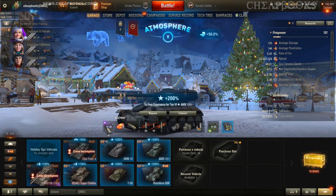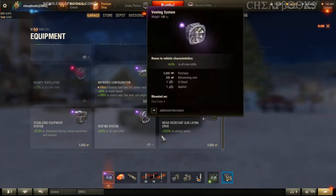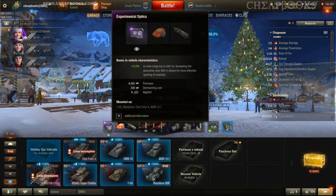The next thing I do is make sure I have everything equipped properly, meaning I will use improved equipment if I can. I'm not going to go overboard and put something I can't afford. Most of my marks of excellence I did not use the improved equipment.